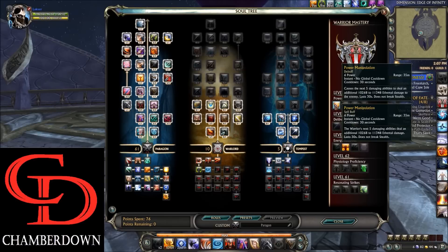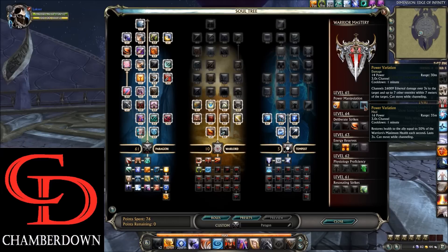Level 65 we take Power Manipulation because it is the top DPS ability in this tier. However, if you need some more survivability, you can also swap to Power Variation for a really strong DPS or AoE DPS cooldown, or a self-heal cooldown.